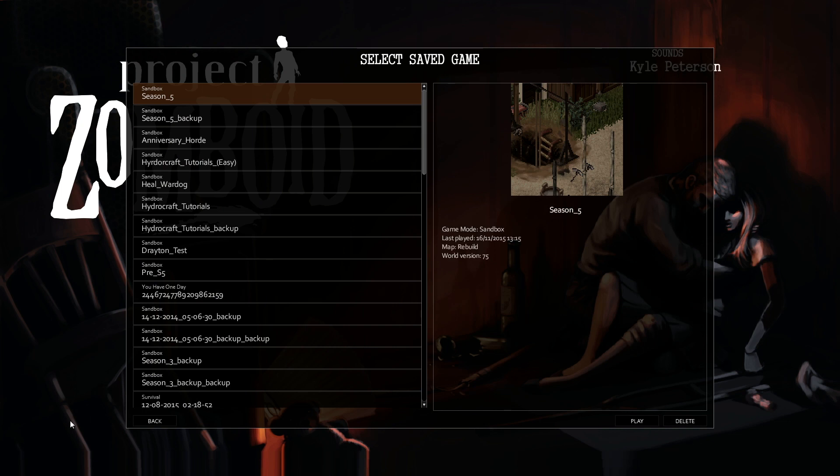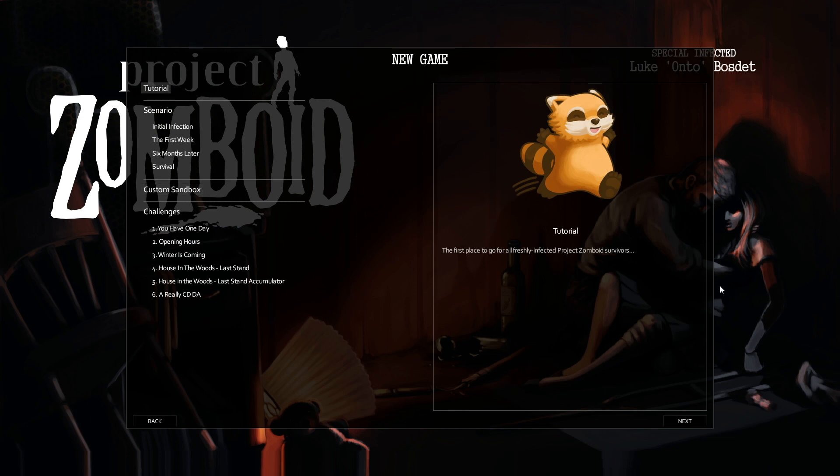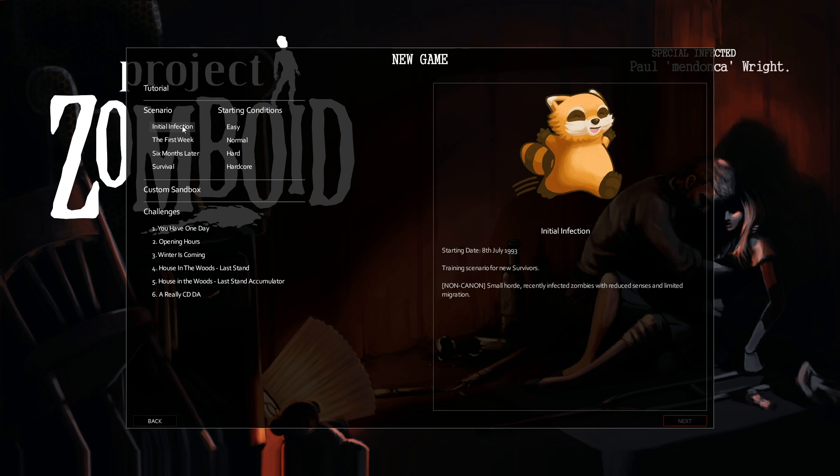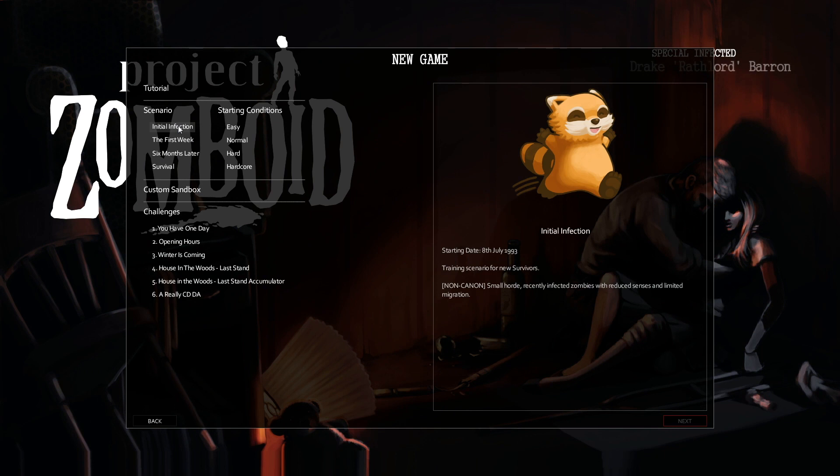This is where you'll load any of your previous save files. Once you click on solo, you get a new screen for starting a new game. You've got your tutorial at the very top, and then down below we've got different scenarios. We've got the Initial Infection, which starts on July 8th of '93 — this is meant to be a training scenario for new survivors. It's non-canon, so there's a small horde, recently infected zombies with reduced senses and limited migration — like day one.